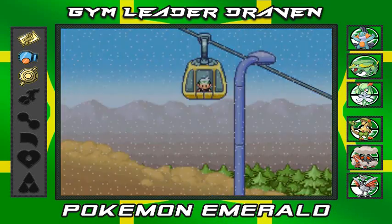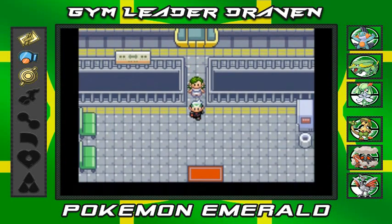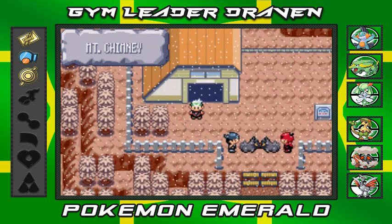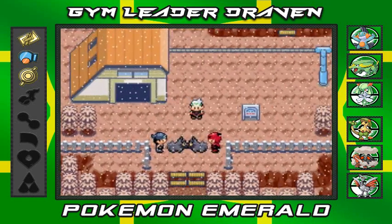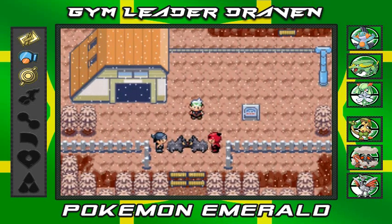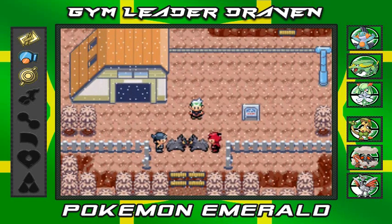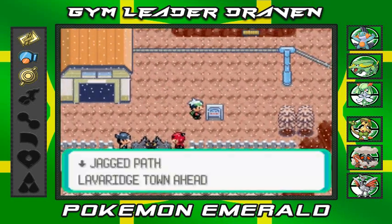You need to help Professor Cosmo get that meteorite — that kind of stuff. Here we are going up to Mt. Chimney, and as you can see there is a big battle going on between Team Aqua and Team Magma. Look at that — they're battling with Poochyena! Why Poochyena, I don't know.